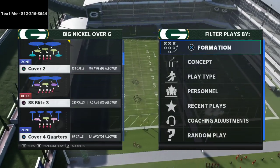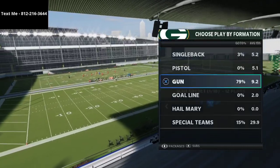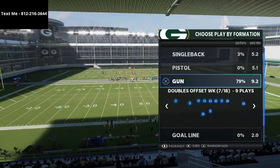The play we're going to be using is the cover four quarters out of big nickel over G. The reason that you would run something like this is it's a really good defense against corner routes in particular.